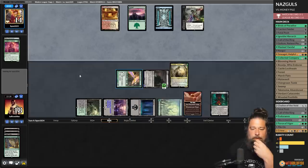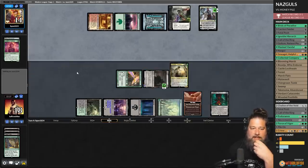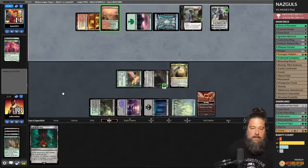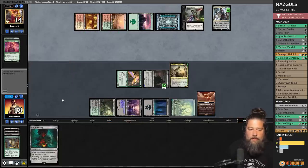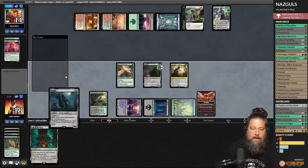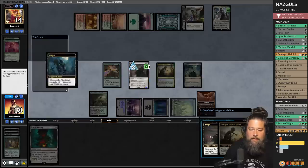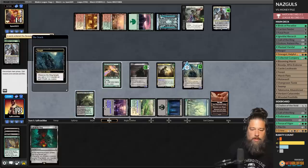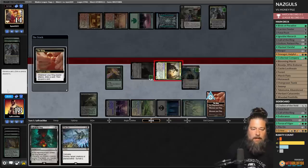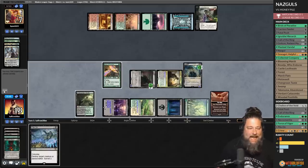Opponent plays Teferi and bounces the Call of the Ring — interesting. Come on, Nazgul or Coco — either one. That's a Nazgul! Play it, get tempted, Smeagol becomes the ring bearer, mill the opponent, grow the dorks. Go to combat, kill Teferi, loot, discard Call of the Ring. Opponent goes to seven but holds — no wraths. Passes.